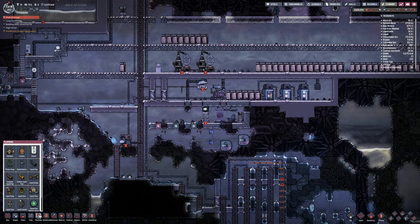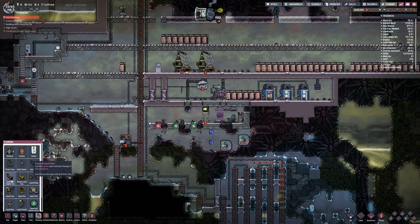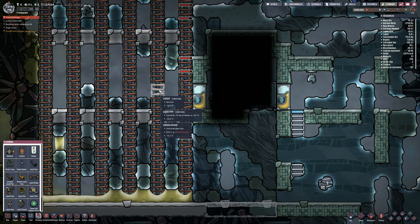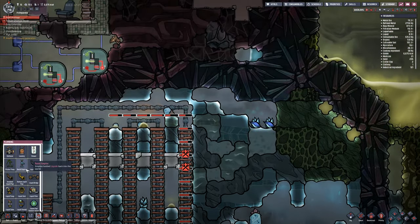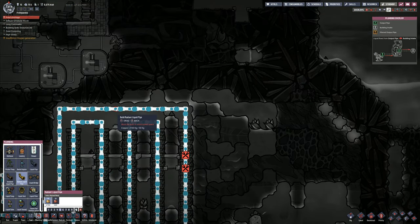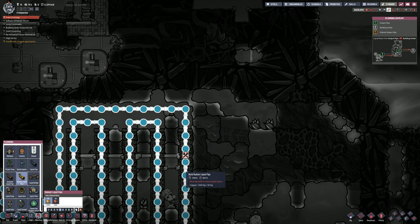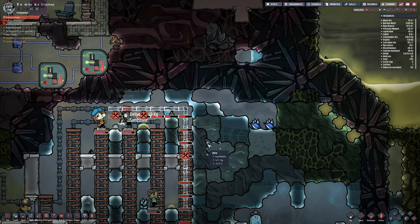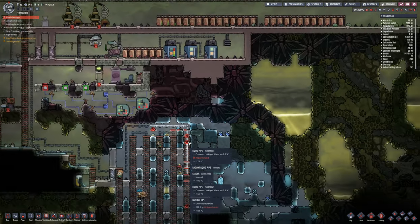What have I got? Radiant carries liquid, allowing extreme temperature exchange. Insulated, minimal temperature exchange. I did put a bit of radiated pipe in here, didn't I? Let me try putting radiant liquid pipe in here. There - that seems to be where the main problem is. If I put the radiant liquid pipe in here, does it just upgrade the pipe or does it put two pipes in?